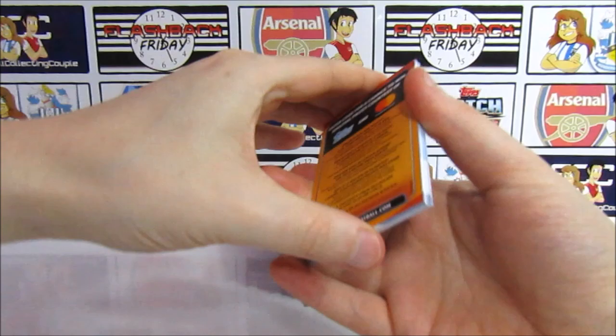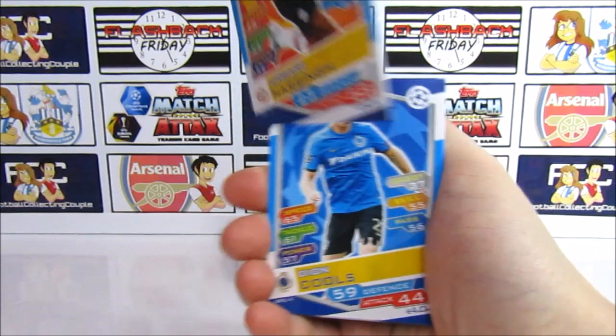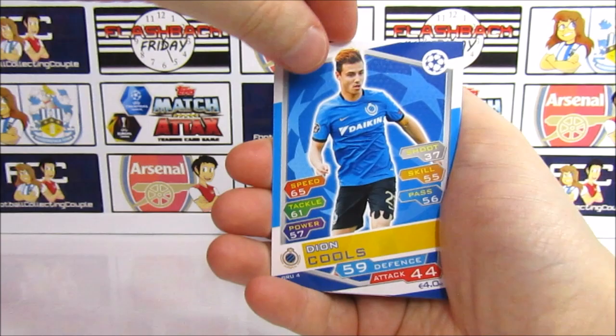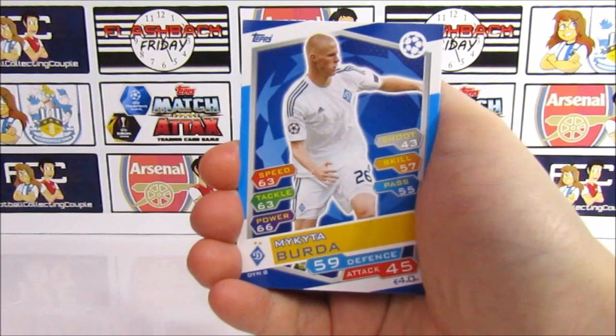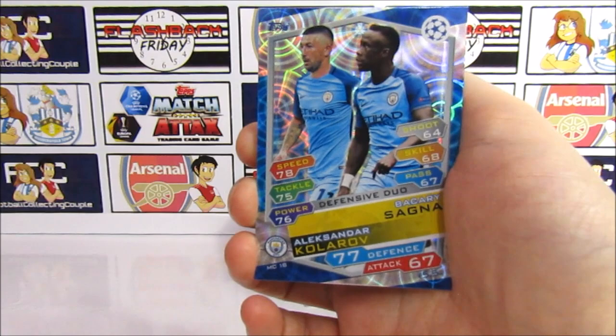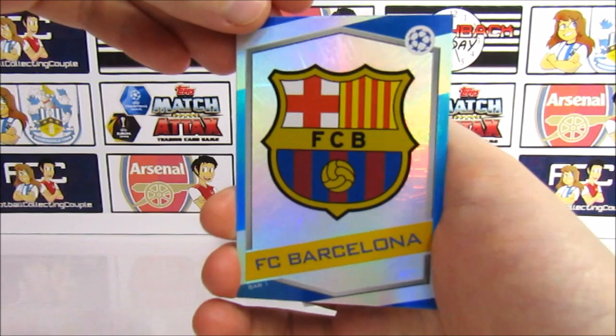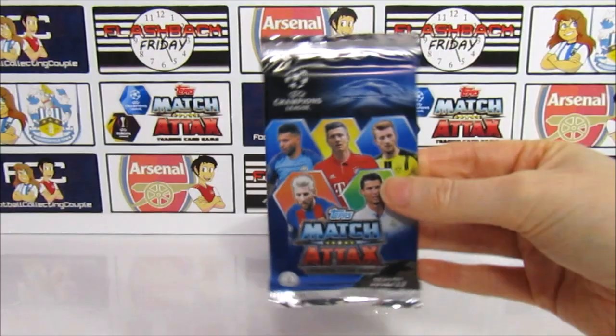We have Andre Gomes, then Narsingh. The card backs are pretty cool actually. Cools, Javi Martinez, Bender, Iborra, Gelson Martins, then a defensive duo of Man City — Sagna and Kolarov — very shiny holo. Then we get the Barcelona badge. That looks awesome. I really do love this collection; we should look out for a box and we definitely need a starter pack.